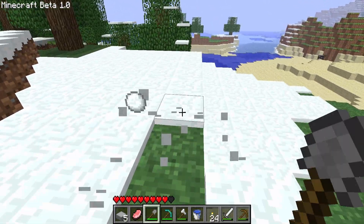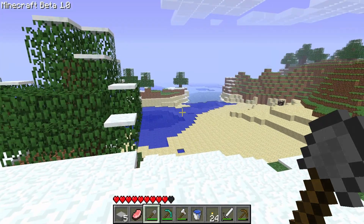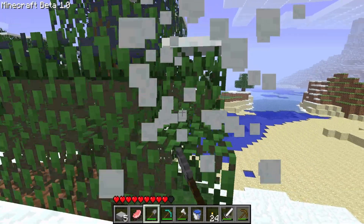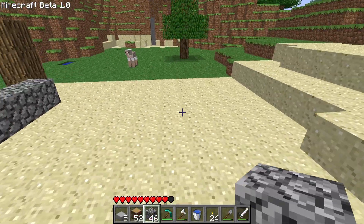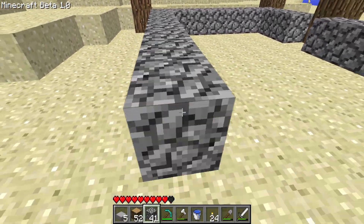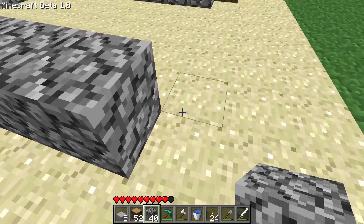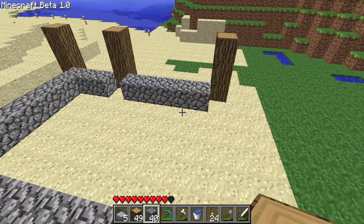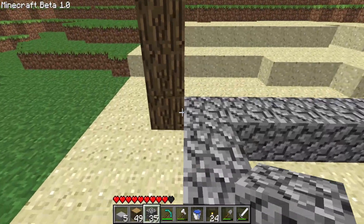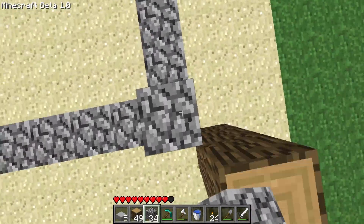While I was gathering resources for the house we were soon to make, I saw some snow nearby so I thought I would gather some snowballs and a snow block to add to our collection. I finally started laying foundations for our first house. I decided to just go with some oak logs, oak planks, and some cobblestone for the materials. There's not a ton of different choices in Beta 1.0, but I still wanted to go with something I knew looks pretty good. I wanted to get something to get us out of that hidey hole.